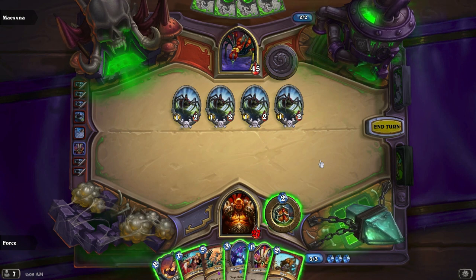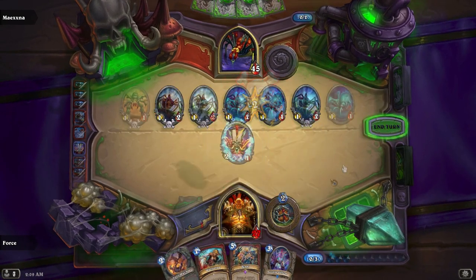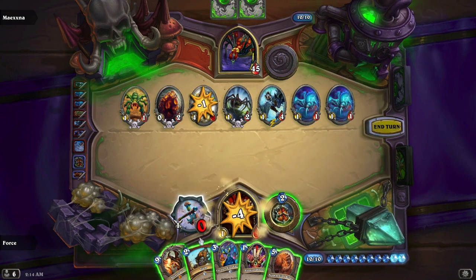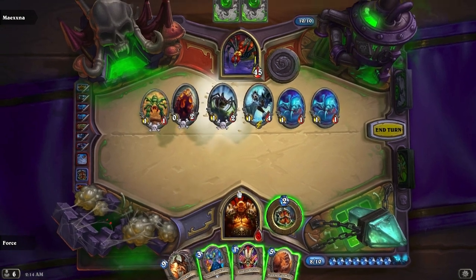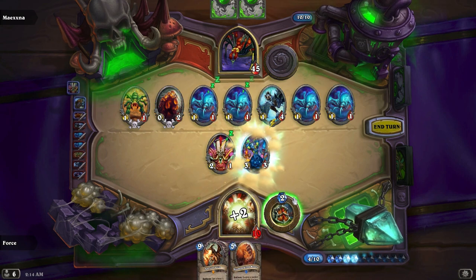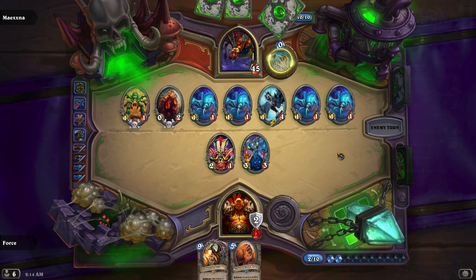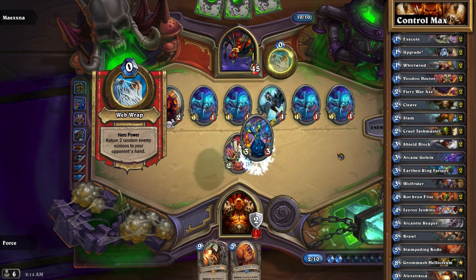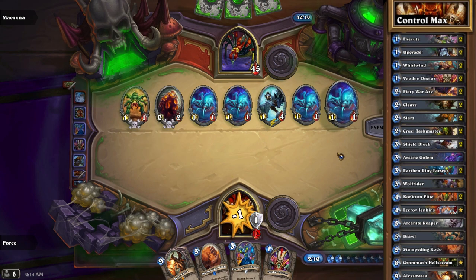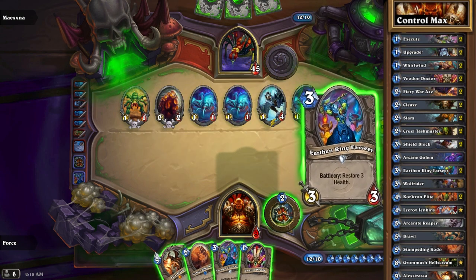If you can kill one Haunted Creeper to get 2 of the 1-1 tokens in play and then leave those two 1-1s, you're good to go. The ideal situation is for your opponent to have six 1-attack minions plus a single Nerubian Egg. You'll be taking 6 damage a turn, but you can offset this with Battlecry minions that allow you to gain health, such as the Earthen Ring Farseer. I decided to run a Control Warrior with those Battlecry minions to stay afloat, armor up, and basically stall the game out as long as possible.